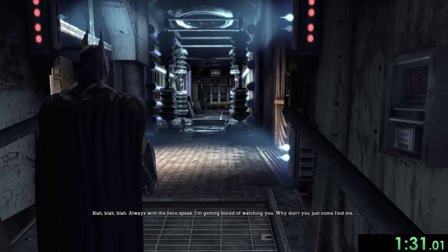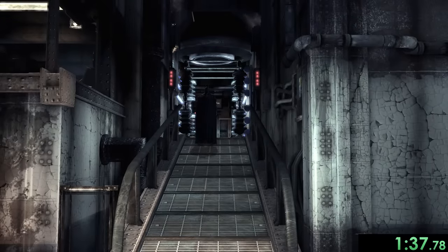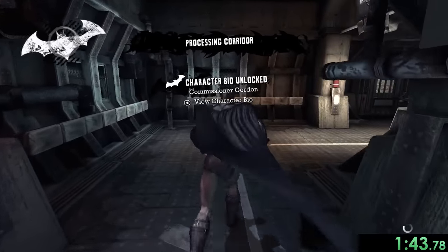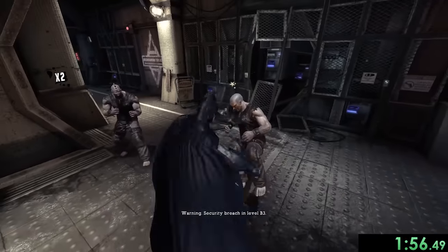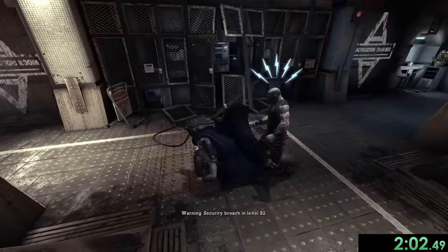For right now we're waiting for Joker to let us through — he's monologuing for way too long — but eventually he'll get rid of that electric gate and we can start running forward. We also want to use our batarang to hit the Joker teeth. In each building there are 20 Joker teeth total: you get one collectible for destroying five, one for ten, and one for all twenty.